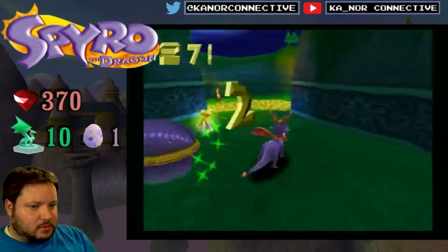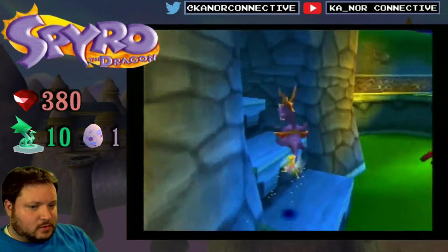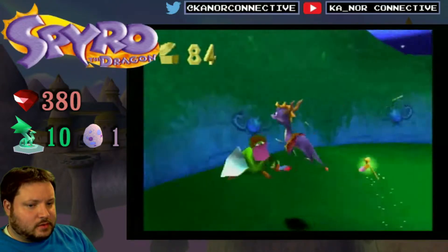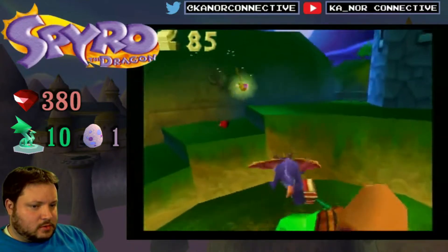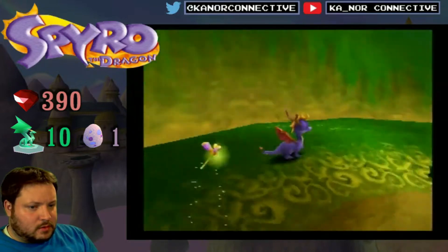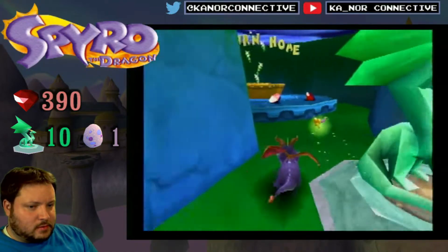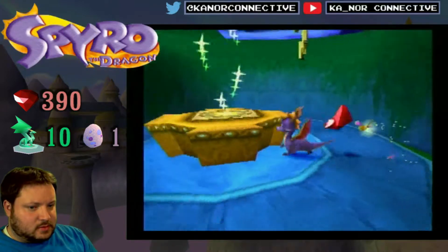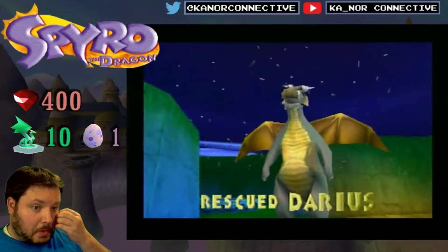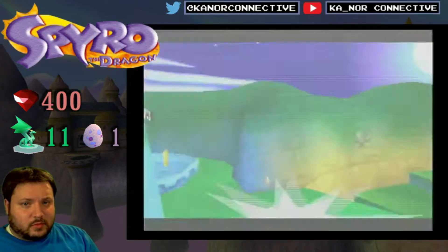I totally messed up my camera angle there. I don't think we've died yet — we've only done three levels, so counting zero right now. The right thumbstick isn't that precise, but it works. That should be all the gems. Big enemies like this Gnorc with the club cannot be charged, but a quick flame should defeat them. That was another quick level — we're burning through these pretty quick.